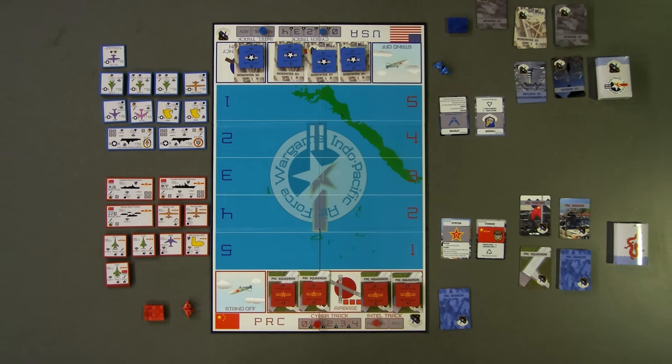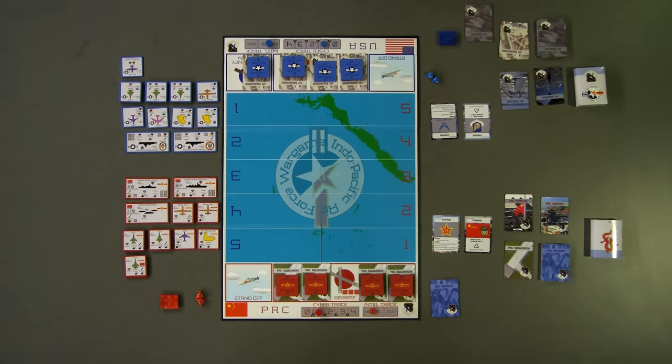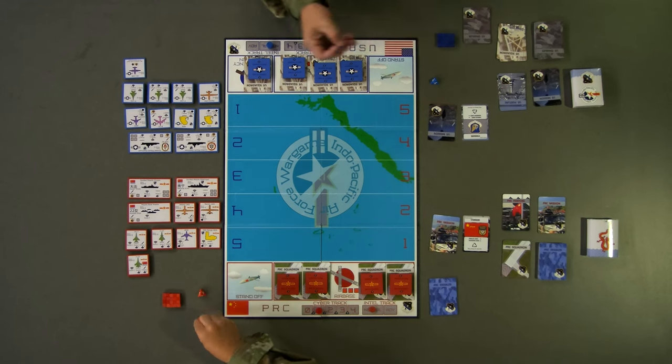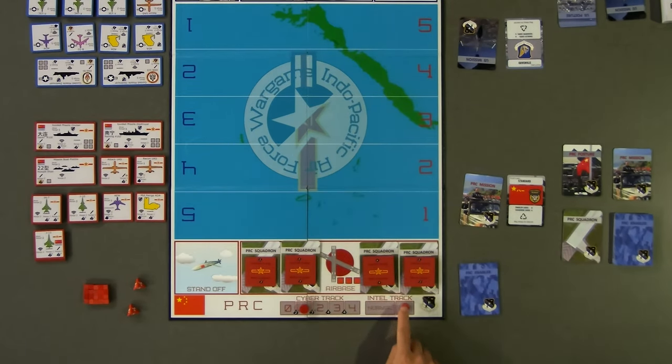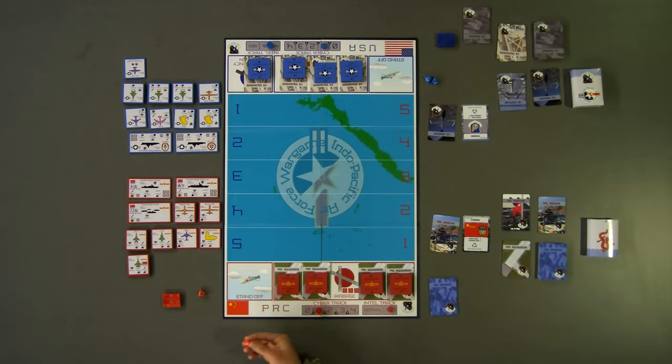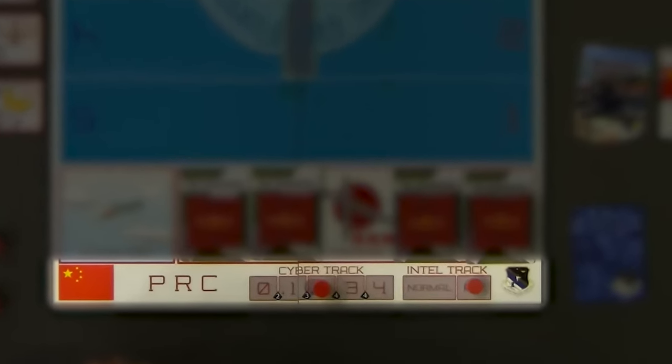The bid for initiative determines who takes the first turn, gains intel advantage, and may attempt to increase their cyber rate. Each player rolls 1d4; the higher roll gains initiative and may move their intel track marker to advantage. Reroll any ties. Each side starts with a cyber rate of 1. The initiative winner then rolls 1 die — if the value meets or exceeds the next cyber access value on the board, they increase their cyber rate by 1. Reach a cyber rate of 4 and you win the game instantly.